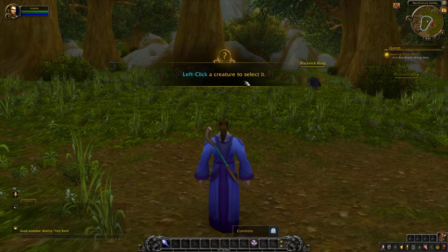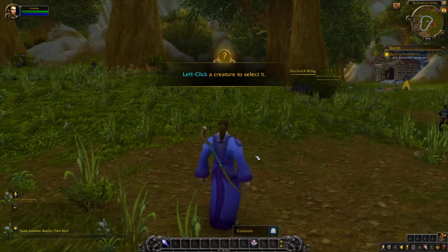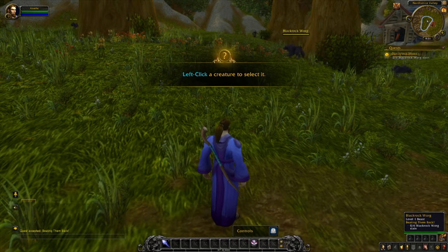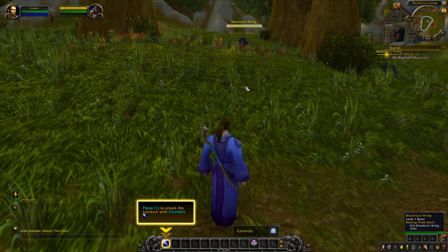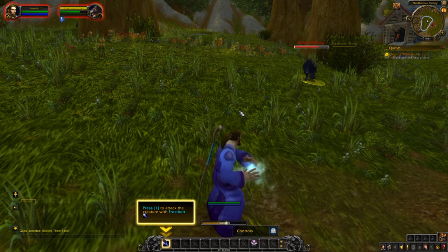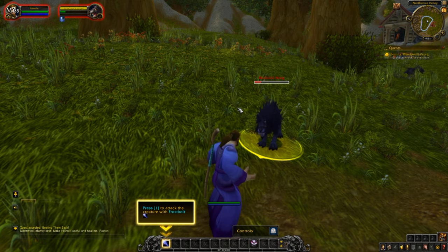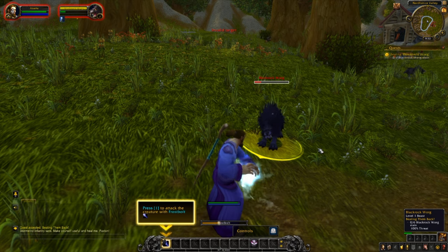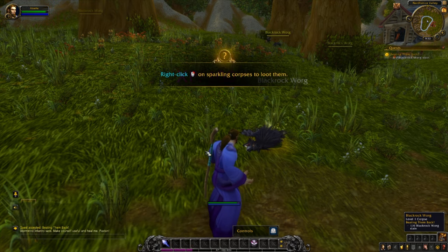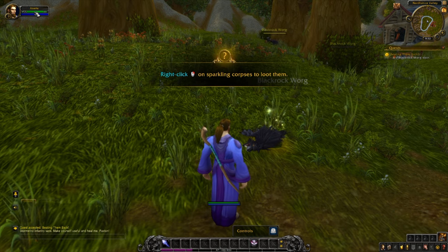I'm going to leave the tutorial running — I know how to play, but it'll be on screen to help remind you of things and show you the proper experience. Here's a black rock warg. I'm going to click on it and press 1 to attack with our spell — a frostbolt. There we go, we've killed the warg, gained 100 experience, and took a little bit of damage.